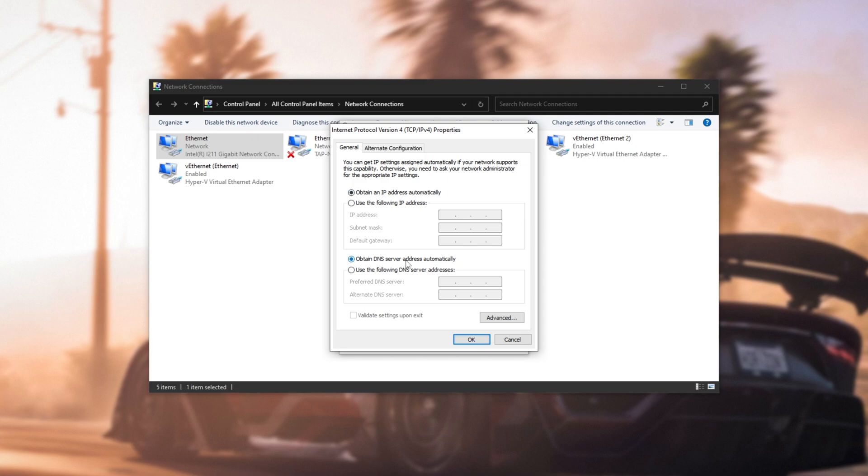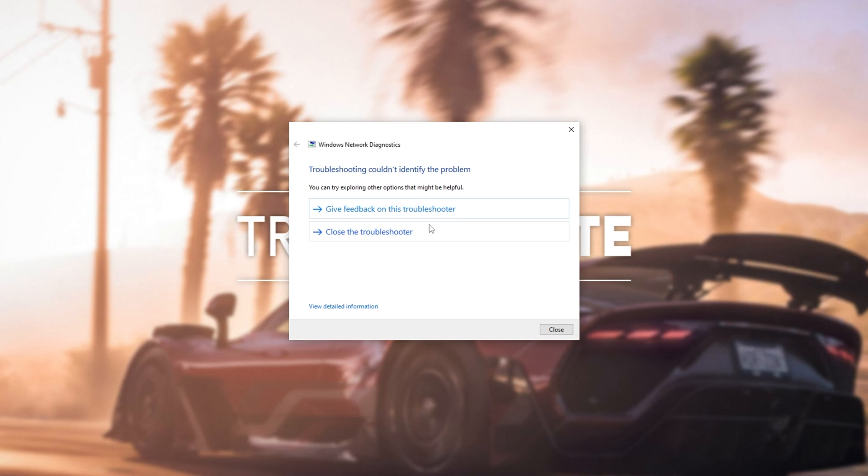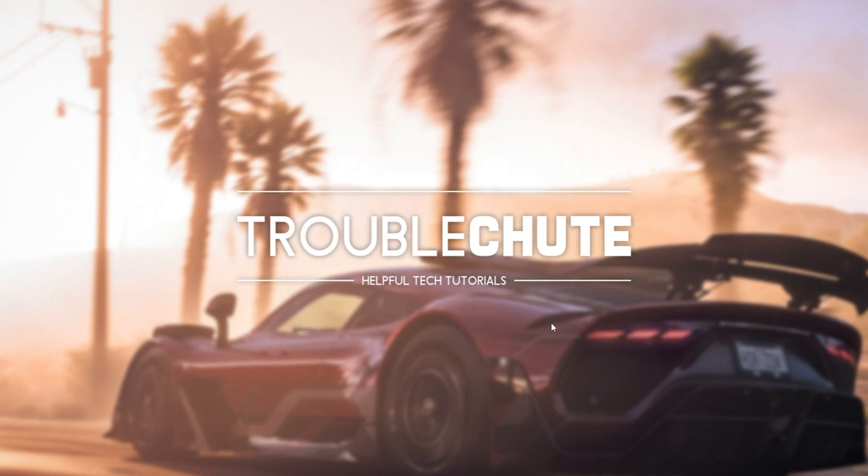So we can obtain DNS server automatically, which is likely checked for you, or we can set one ourselves. I like to use 8.8.8.8 — you can move to the next field by pressing Spacebar — or of course 1.1.1.1, which is Cloudflare. 8.8.8.8 is Google's and 8.8.4.4 is Google's alternate DNS server. I usually have it this way around, as I get less ping to 1.1 instead of 8.8. After entering these, select Validate Settings upon Exit, click OK and Close. It'll then quickly check if things are working properly, and if it says it couldn't identify an issue — awesome, it worked properly.